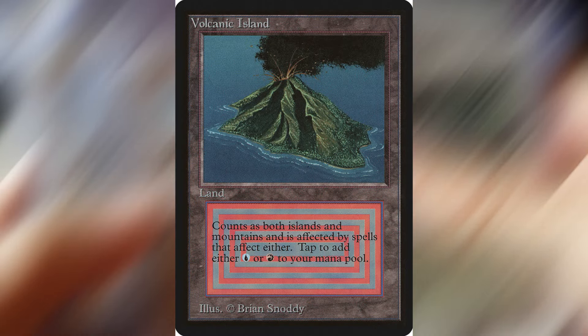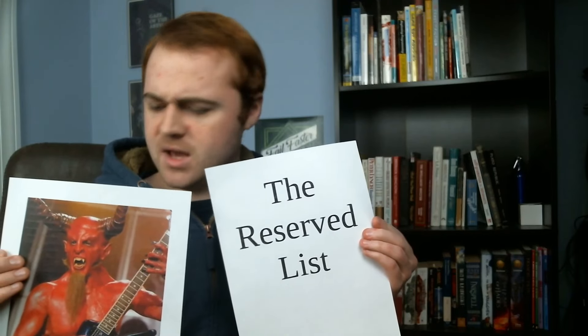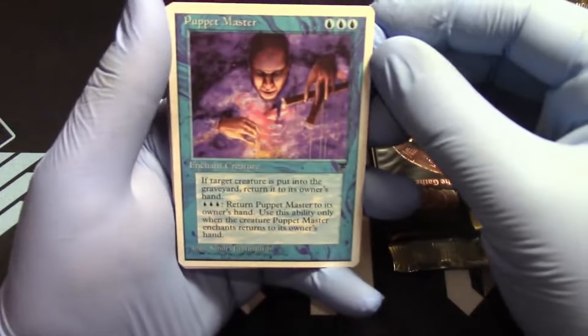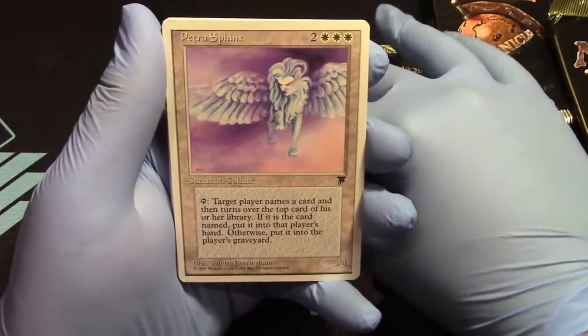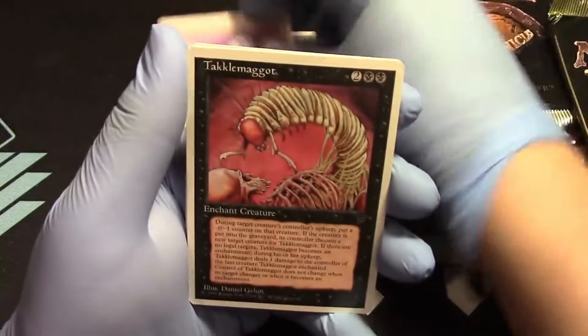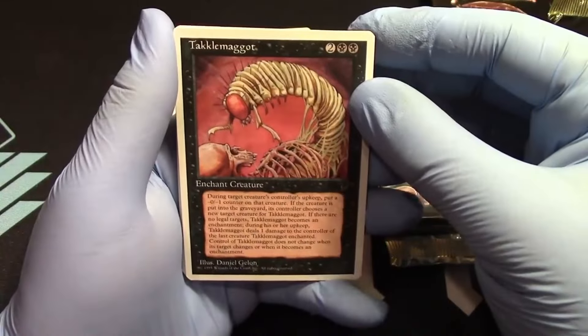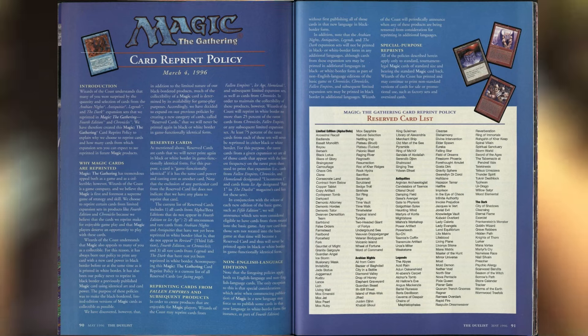However, the real reason these are so valuable is due to the reserve list. In 1995, Wizards reprinted a bunch of their older cards, causing the original printings to tank in value. Collectors flipped out, and Wizards knew they had to do something to calm them down. They published a list of 500 cards from Magic's first few sets and promised they would never be printed again.